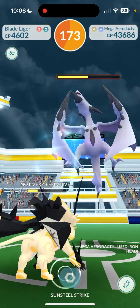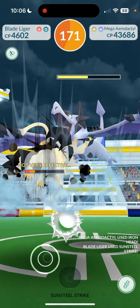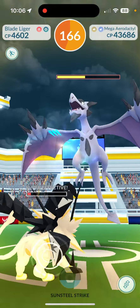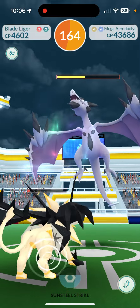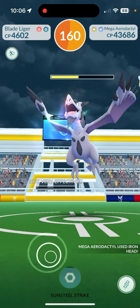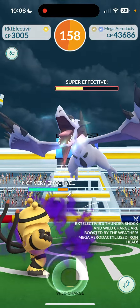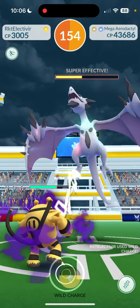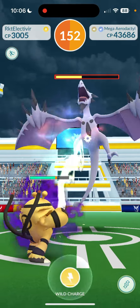That move is absolutely pants-wetting right there. Iron Head incoming - getting one more Sun Steel Strike off here. It's got Bite as the fast move because I've seen Psychic catch me off guard before, but it's definitely super effective on that one. Didn't dodge that one - that's okay. We got yellow with 180 HP remaining, so I'm really happy about that!